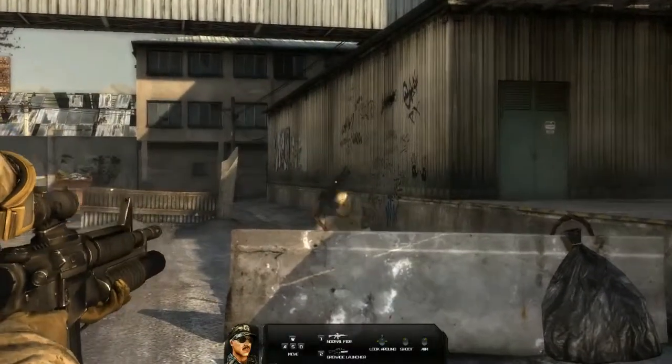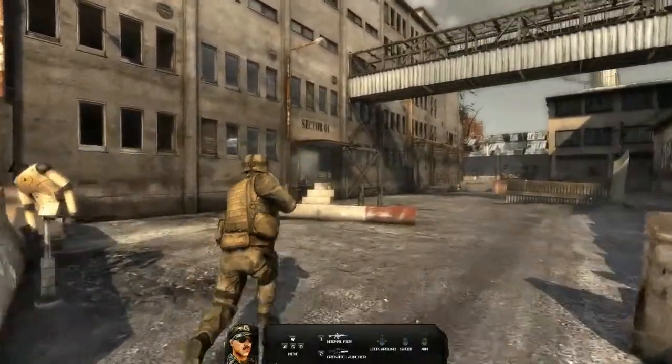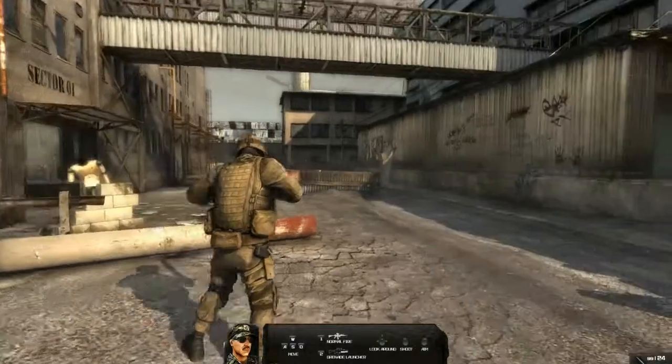You have two types of ammunition available to you. One is your regular rifle rounds. The other one is the underslung grenade launcher. Select one for your rifle ammunition. Select two for your grenade launcher.